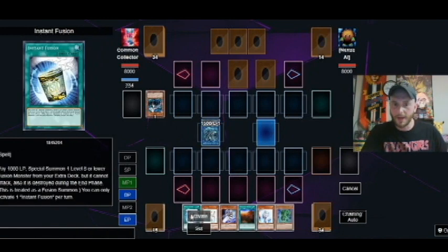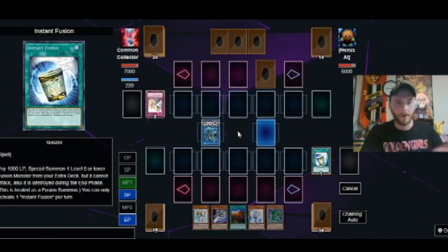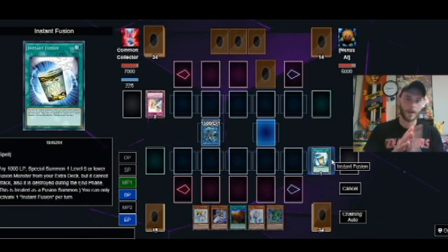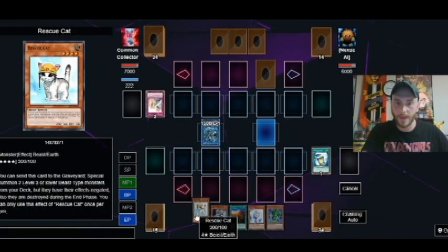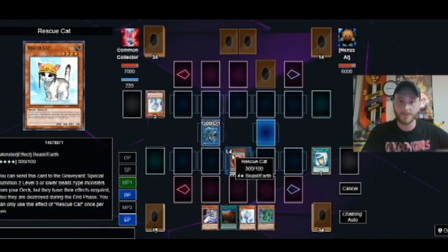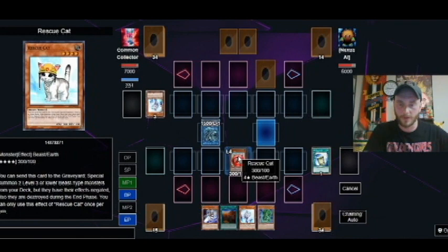Again here, we're just going to try to proc out any effects that you might have. Right there you had a Solemn Warning, so it's good to get the Solemn Warning out of the way with the Instant Fusion, rather than having Infinite Impermanence or Effect Veiler happen on our stuff. So yeah, that's totally fine.